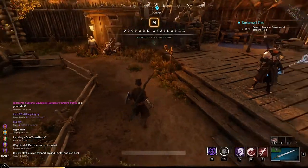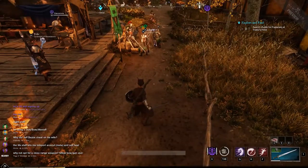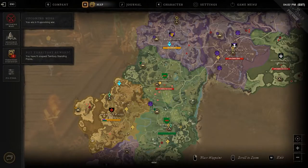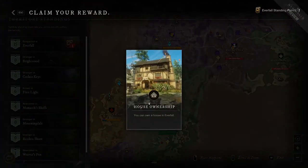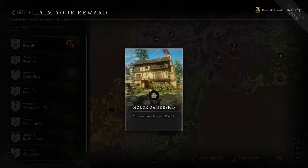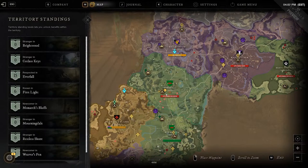All right everybody, I have finally hit level 15 in a territory in New World - the preview. This took me by far the longest of any of the other requirements to get a house. Here we go, level 15! I can now select house ownership, and there we go - we can now buy a house in Everfall.